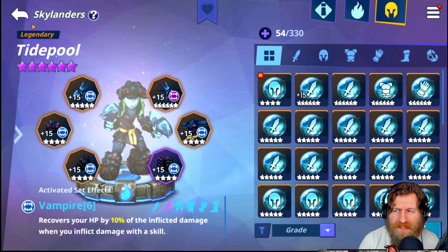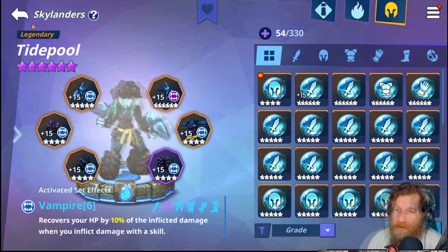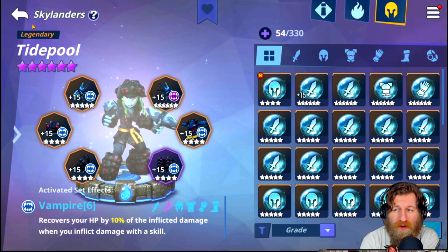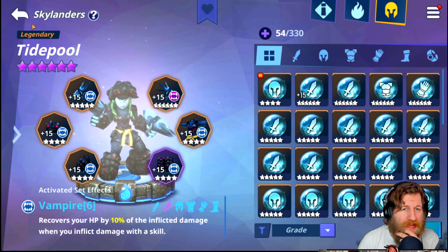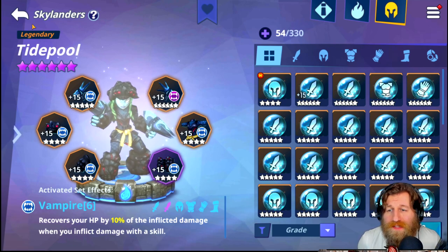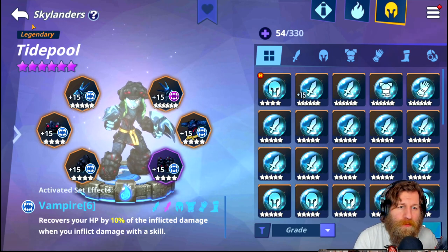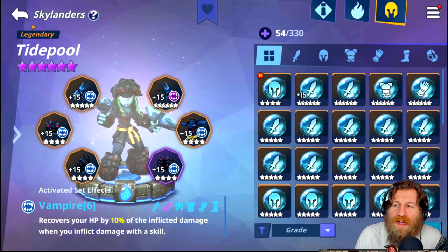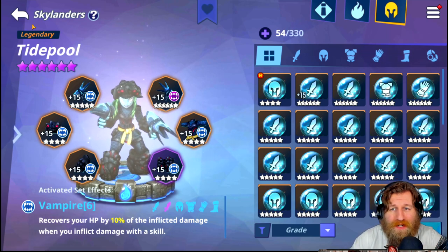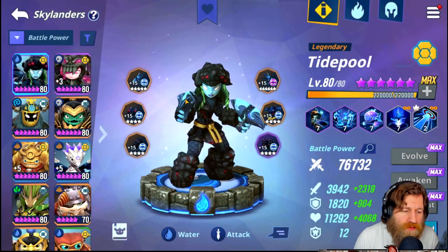From five-star to six-star, the Aether cost more than doubles, but the gold increase is multiplied by about five — which is the biggest factor. Every tier of Aether you upgrade, the gold cost grows more and more. This is why a lot of people mention gold being a big drain. I didn't see it when I was leveling four-star pieces, but five-stars are manageable. Once you get into six-star pieces though, the demand on gold is really high.